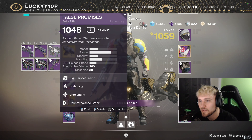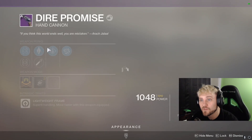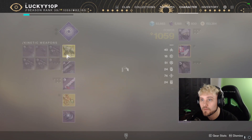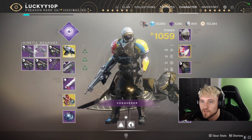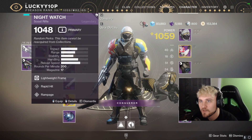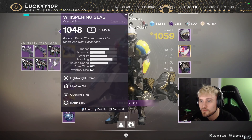In the future maybe it'll come on to a more meta RPM — we'll see, I'll test it out. We got a Dire Promise with Overflow and Rangefinder. That's nasty — that is a really, really good PVE roll. I'm actually going to lock that and keep that. I do like the perk Overflow in PVE; I love having a massive clip. We also got a Rapid Hit Rampage Night's Watch — that's actually a really, really good roll. I will lock that as well.